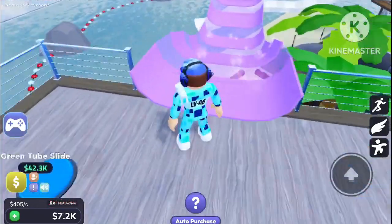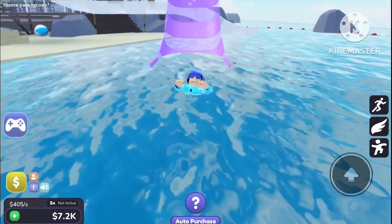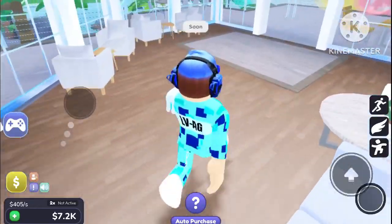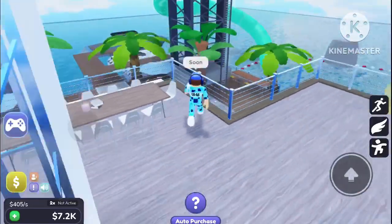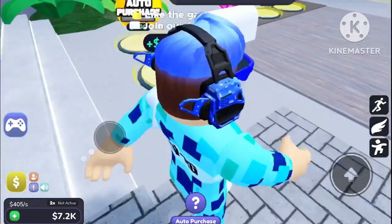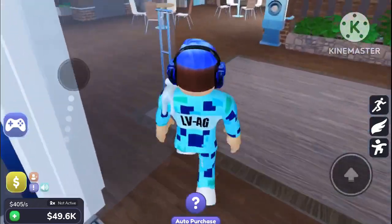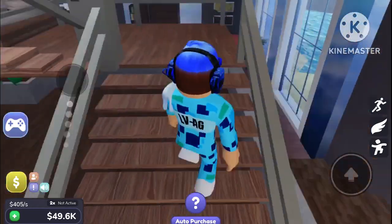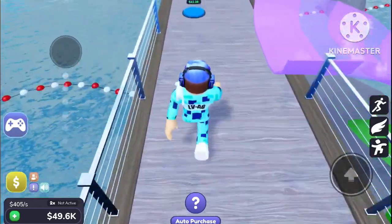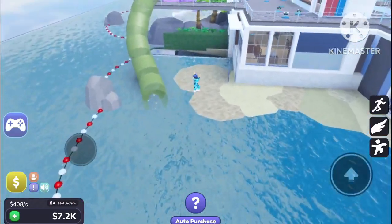We'll add a purple slide here — this one looks different. Let's go down and see what it's like. I thought I got a little stuck but managed to get to the pool. I keep going up the wrong way. Do you think I've done a really good job on my tycoon? I've been making a masterpiece. I don't know how far we are from completion, but we're already done over 50% of the tycoon. We'll also add a green tube slide — just a little one, but it's fun to go down.